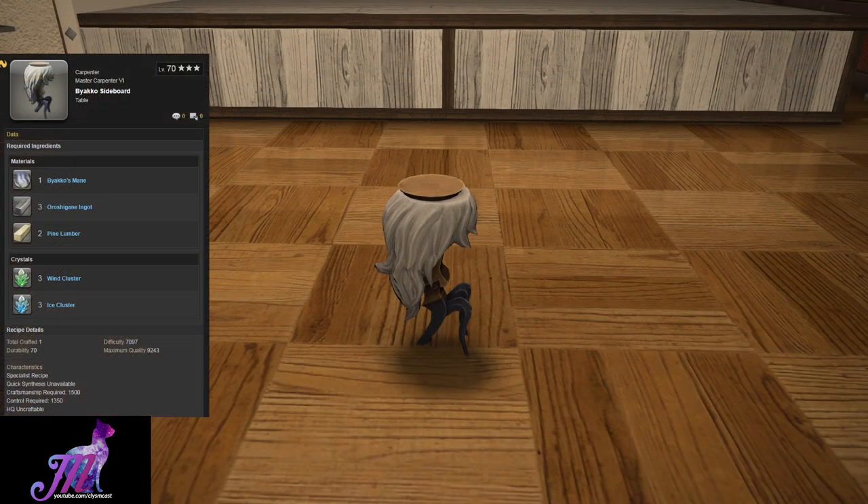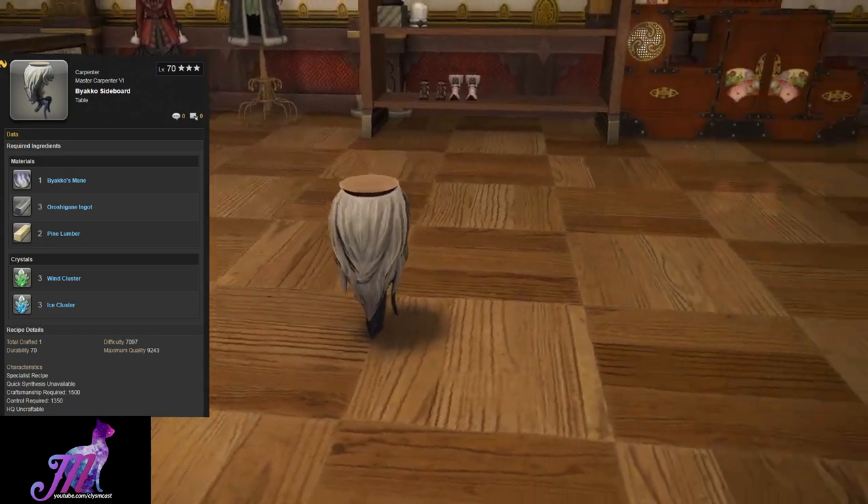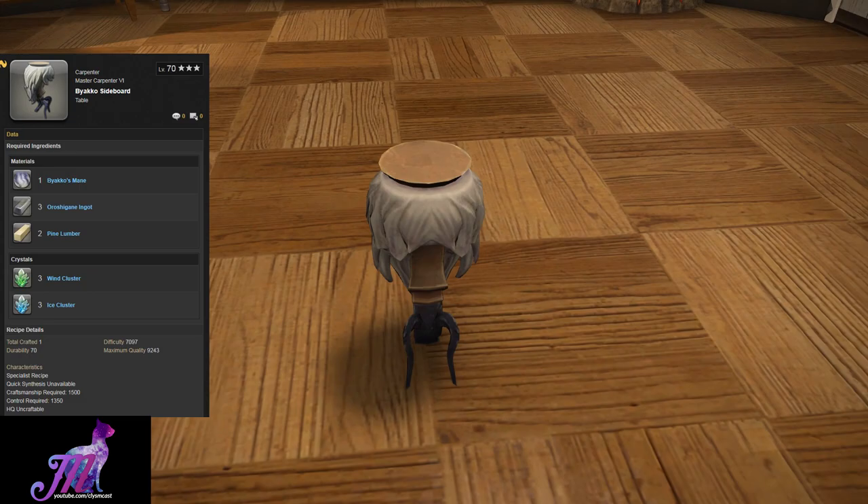This is a Master Carpenter 6, 3-star difficulty level 70 craft added in patch 4.2. It uses Byakko's mane, three Orishigane ingots, and two pine lumber to make what could probably be the most underwhelming masterwork if shown on its own.